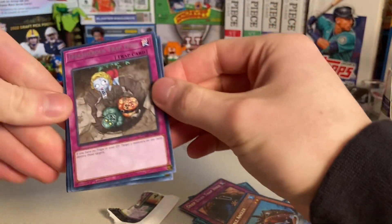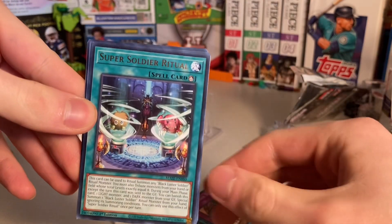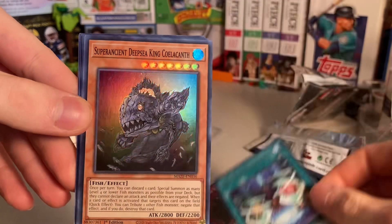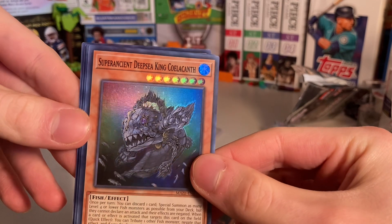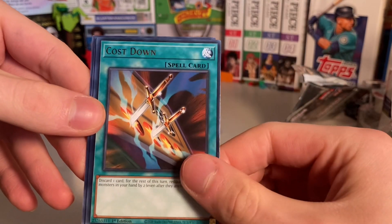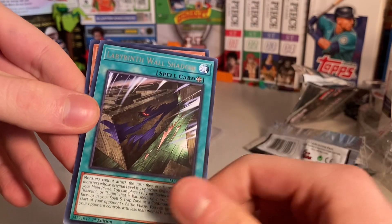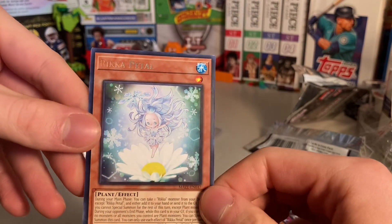Let me know if you guys have opened anything good with the Maze of Memories, or if you think it's going to be a set that's going to eat you in the long run. Treacherous Trap Hole. Super Soldier with Zucaribo. Super Soldier Ritual — that looks cool. Super Ancient Deep Sea King. Koala Conf. Blackwing — Blackwing Coat of the Moon Shadow. Cost Down. Discover Ritual. Ooh! Labyrinth Wall Shadow. And — ooh, interesting — Rika Petal.